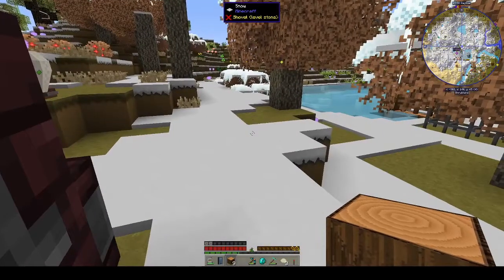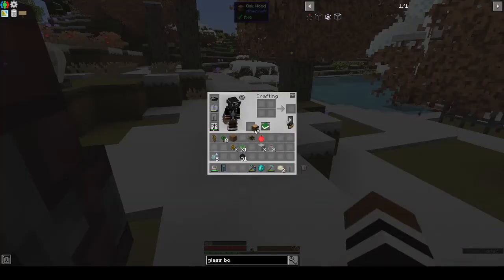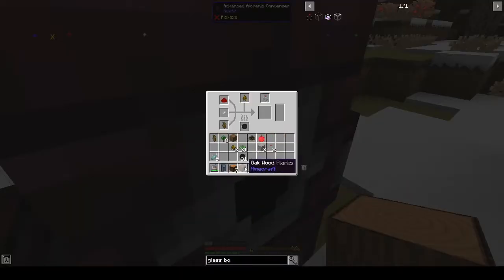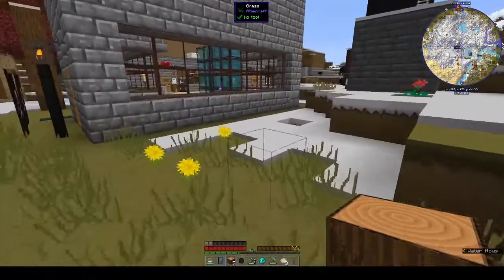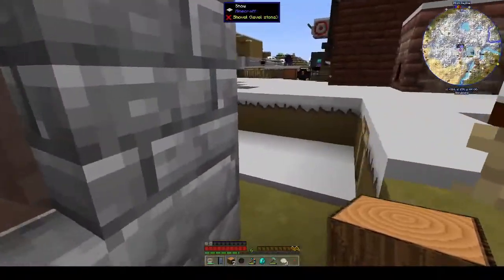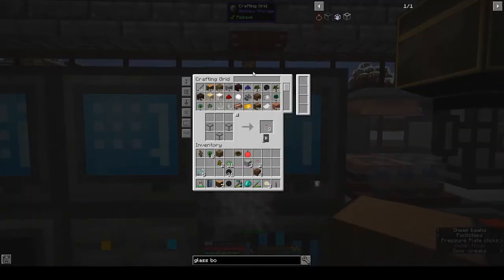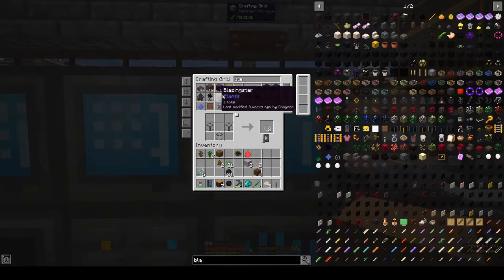It's not coal. Does it use blaze powder? Maybe it's blaze powder. I can't remember. Blaze powder — we have blaze powder. But it's interesting, it didn't give us a heat source.